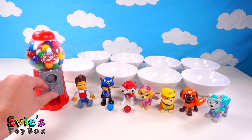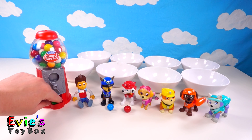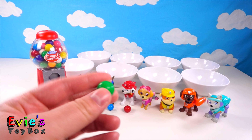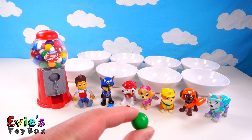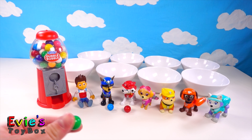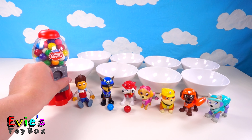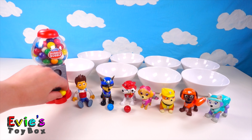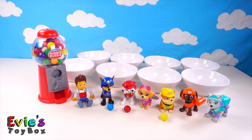Let's see what color comes out next — a green gumball! Oh no, where's Rocky? He's not here to eat his green gumball. He must be still sleeping. Let's put it in a bowl for him later.